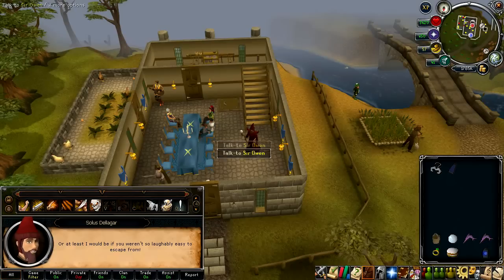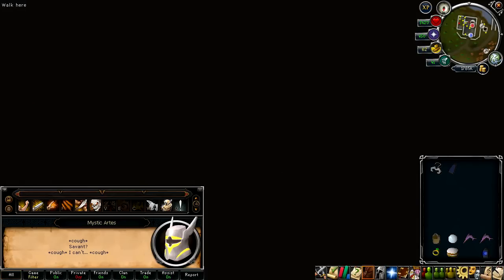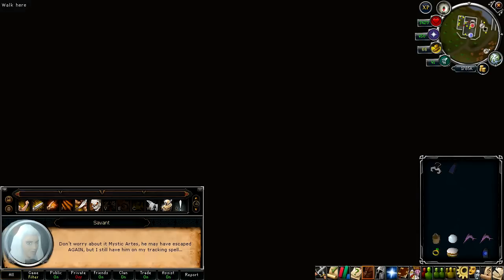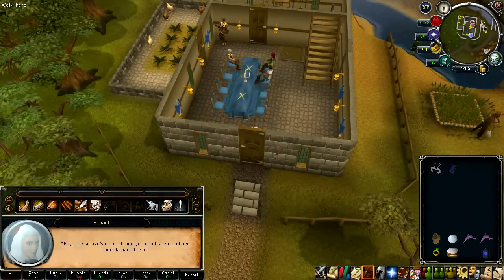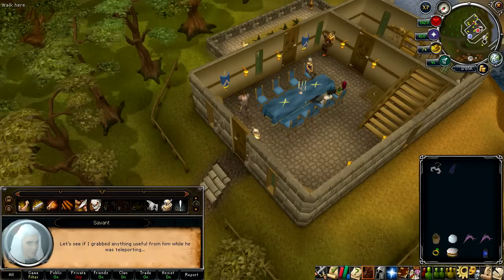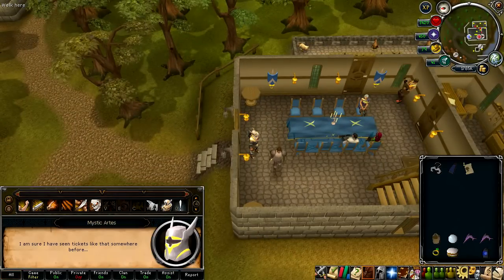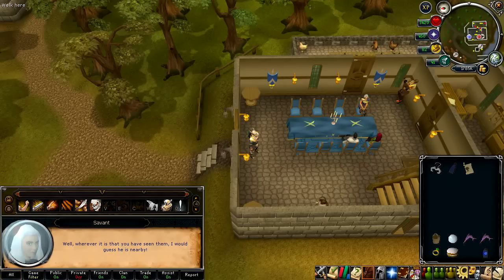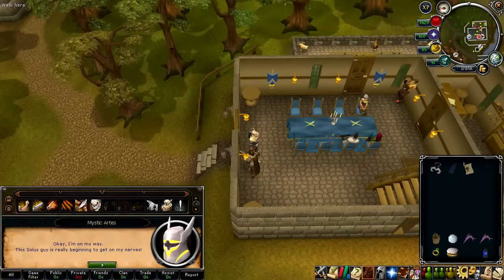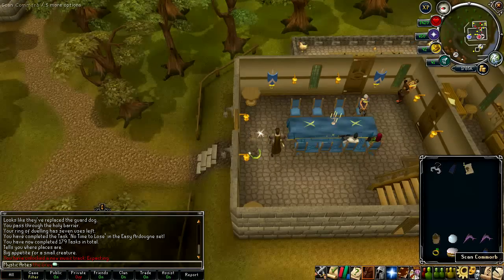Solus appears at the Champions Guild and throws some kind of smoke spell at you. After the encounter, the last location clue is a Castle Wars ticket. Since you have a Ring of Dueling, use that to teleport directly to Castle Wars and immediately use your Con Orb to scan.